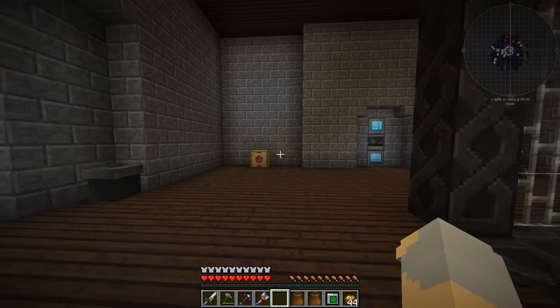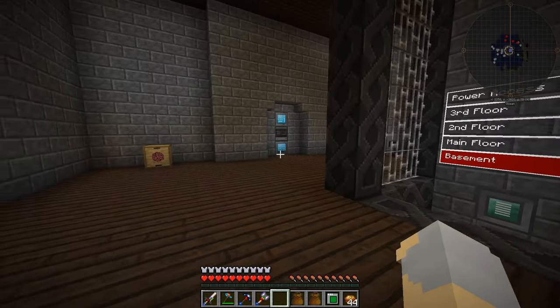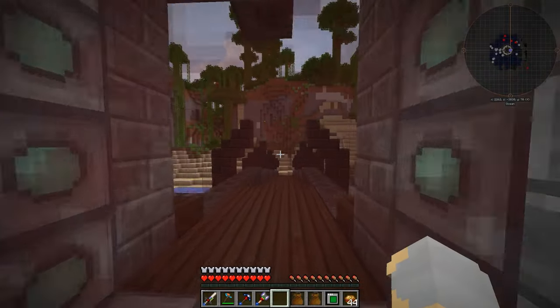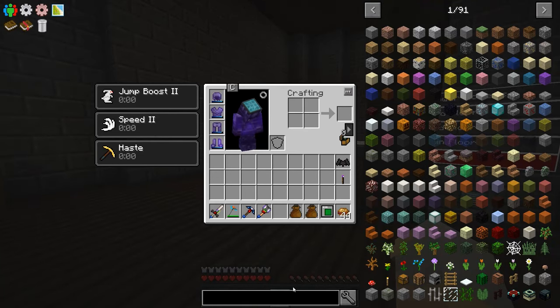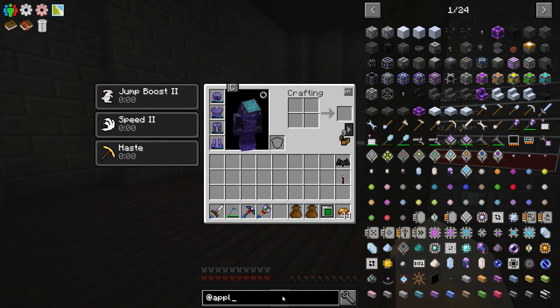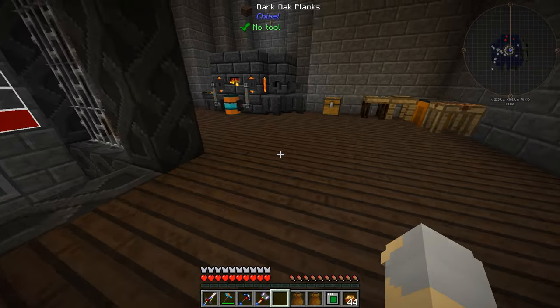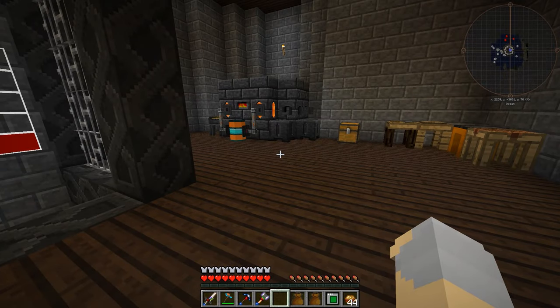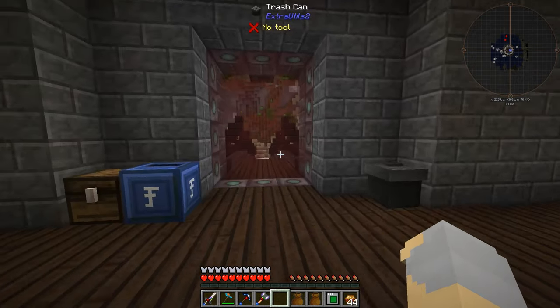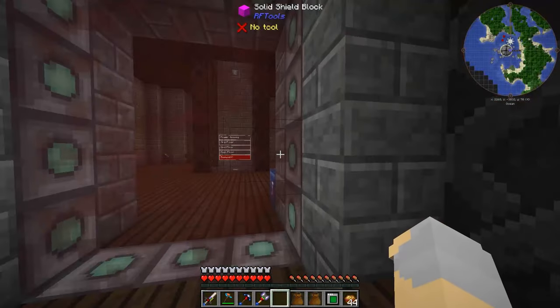Hey guys, Wells Knight here, and welcome back to another episode of the Hermit Pack. The server has been updated. We now have one of my favorite mods of all time in the pack, Applied Energistics 2. I love it — this is one of my favorite mods of all time. It took a while for it to be updated to 1.10.2; it was kind of stuck back in 1.7. But it's now updated, it's now in the pack, and the server has been updated.